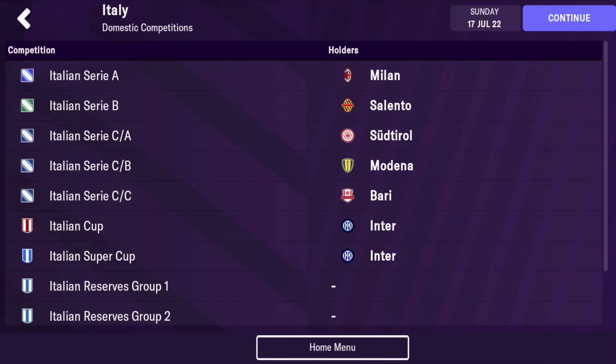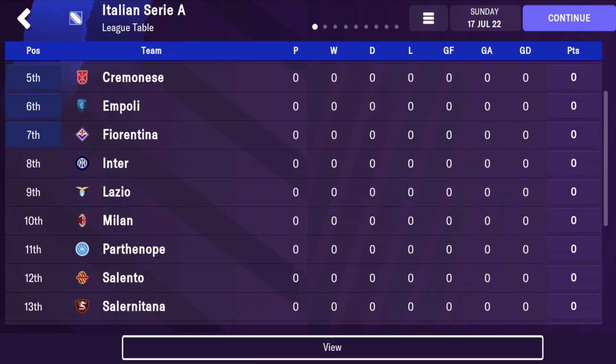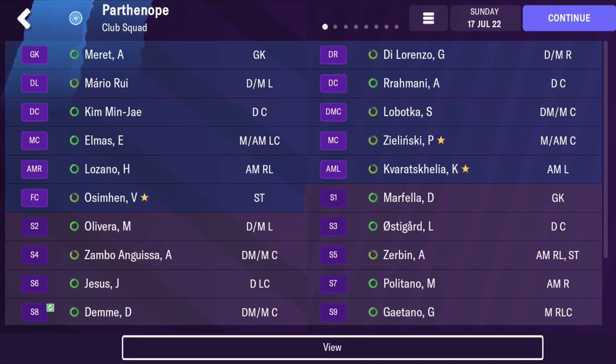Next we'll go with Napoli. They are unlicensed unless you get logo packs through Android or similar. Napoli is an interesting side because of their squad — with their Georgian winger Kvaratskhelia and Osimhen, those two have been lighting up Serie A. Can you take them to the next level on top of winning the league and even challenge for the Champions League, like they're trying to do in reality?